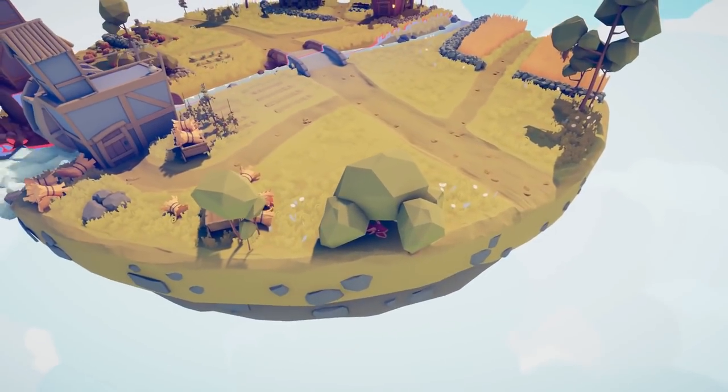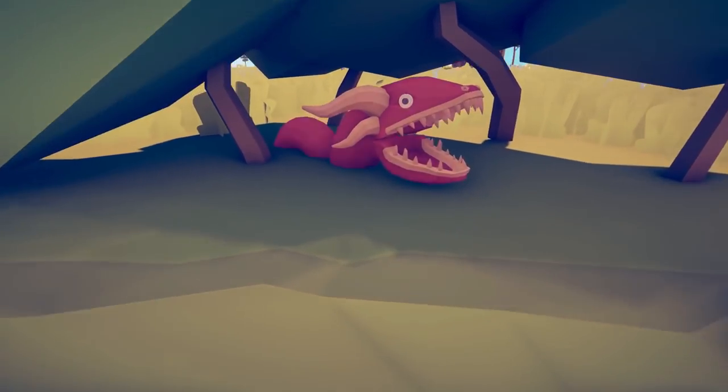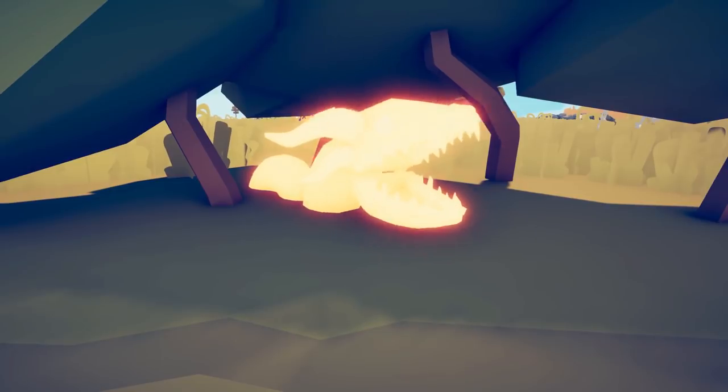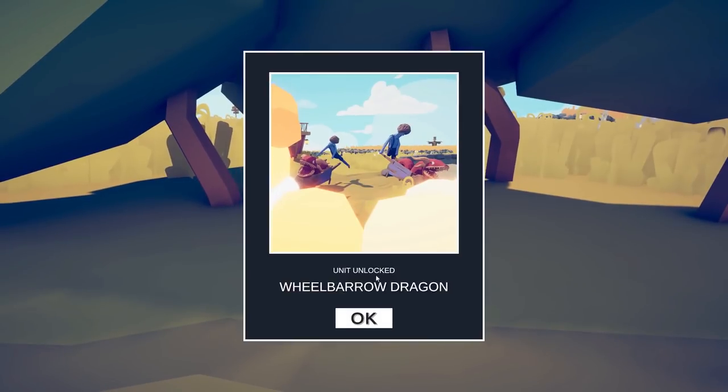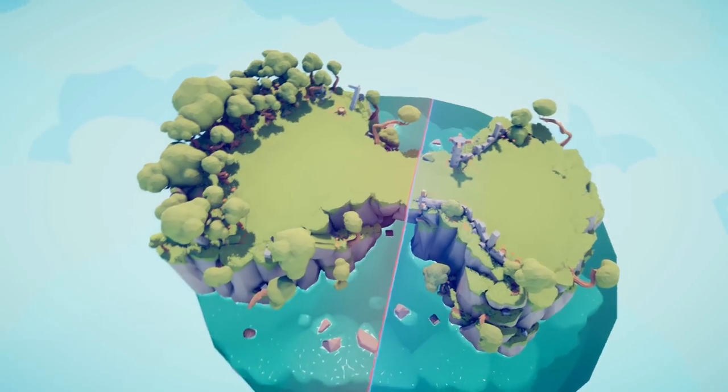The next map that we're going to head to is Farmer 1. We're going to head to these little shrubs and trees over here. Look at this little guy. The Wheelbarrow Dragon is unlocked.